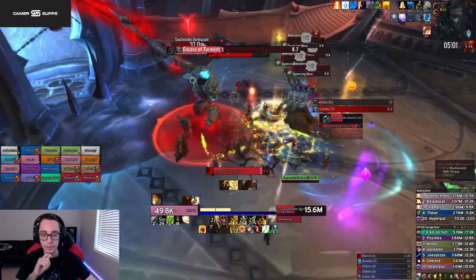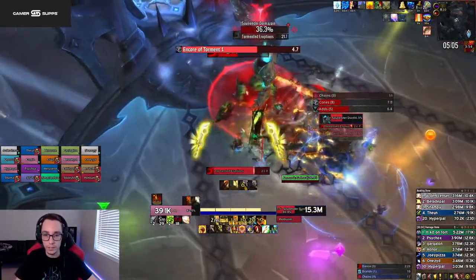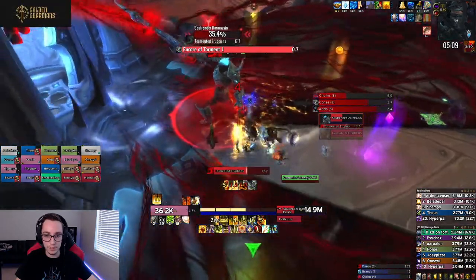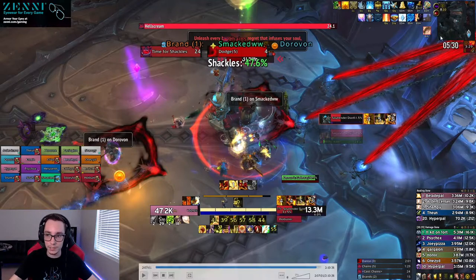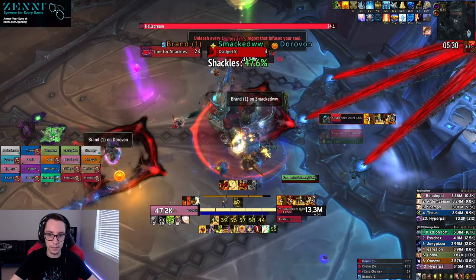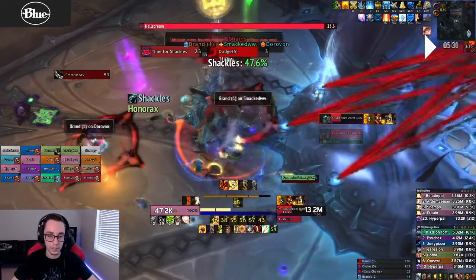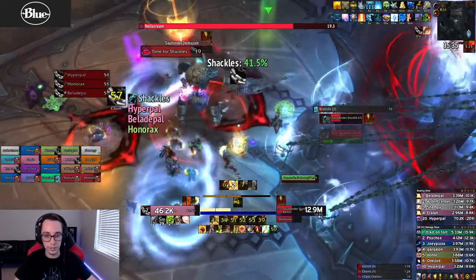Finish off these adds before the second dance, then just call safe zones. Second dance is the same as the first one. We got this set of chains at 5:30 — so if our strategy had worked, we would have had 10 extra seconds on these chains, but we didn't. This was a little bit scuffed because we had to wait on our healer to ramp, but we still managed to get it together.